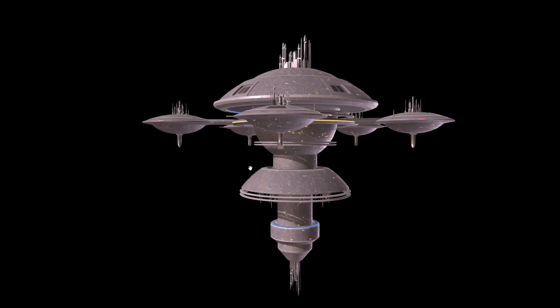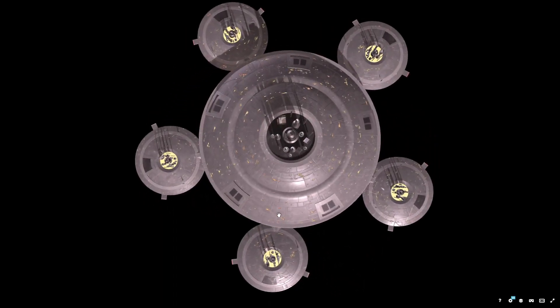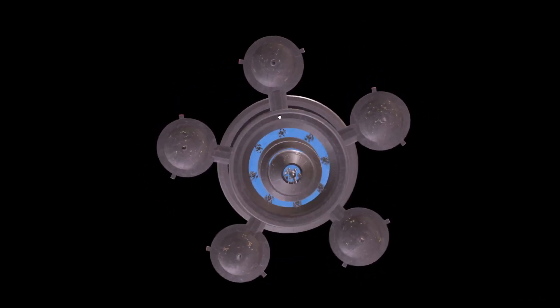Department-wise, the original ESD had command 6 — Starbases can go up to 6 in department values — con 4, security 4, engineering 6, science 5, medicine 5. For this one I'm thinking possibly drop science to 4 and con to 3, to bring security all the way up to 6, in reference to the fact that it held off an entire fleet of starships for a full day.